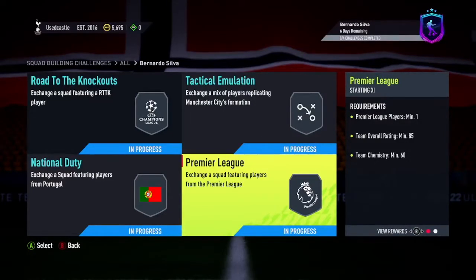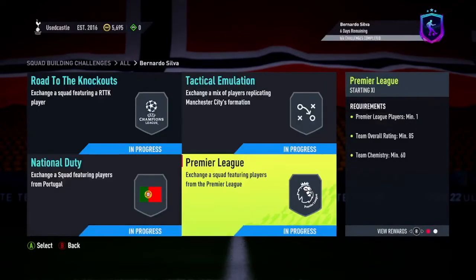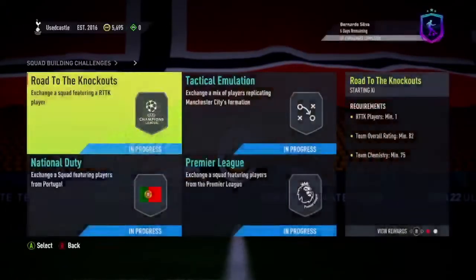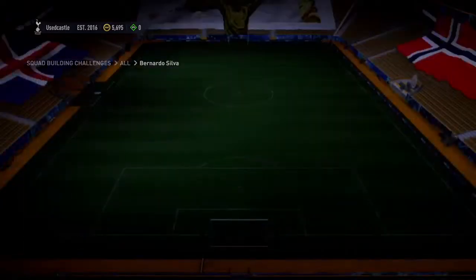Hopefully I'll have more luck with packs later when I open them to refill what I have. As far as the Road to the Knockouts, I think Graven Burch is the cheapest player you can get right now. He's an 82, so he fits the 82 overall rated squad. The Ajax team is pretty cheap to build around, and I had a bunch of Spanish players that are nice for chemistry. The Road to the Knockout player is what's going to be difficult.